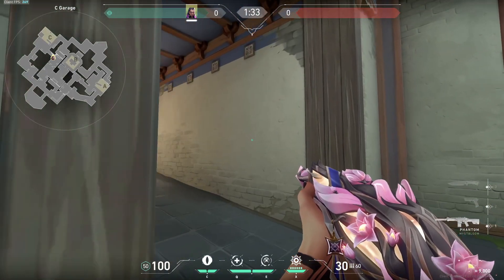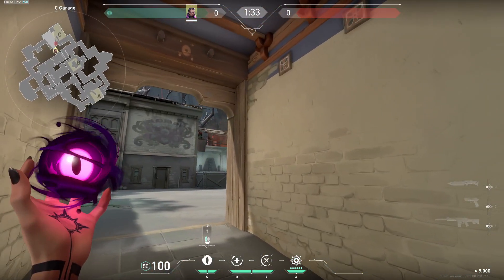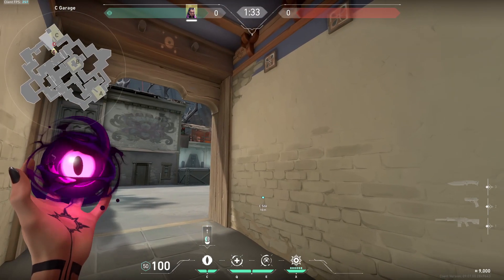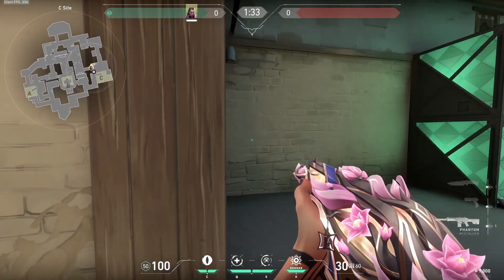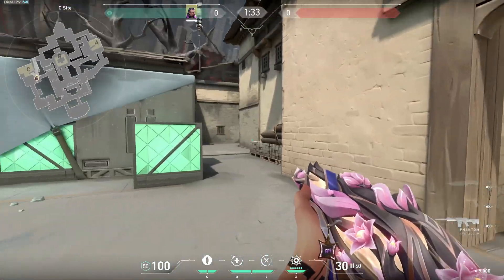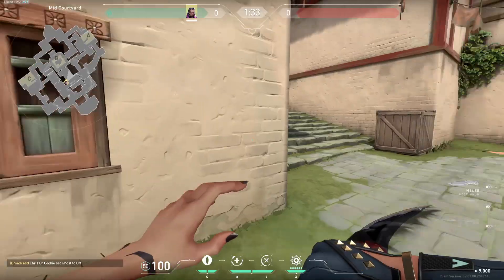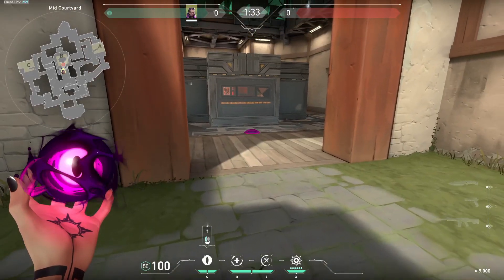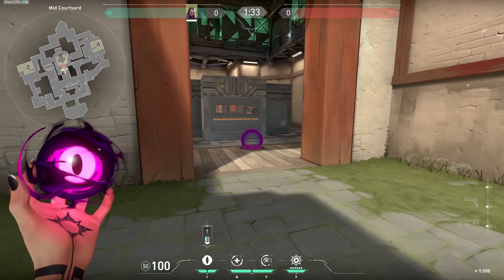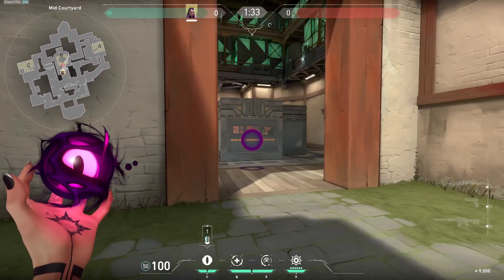Look towards garage window, then close, and after that scale toward close box, right side window, then towards site. Once you hit around here, your second blind comes in handy — flash toward the right around head level, just like on A, because this is a fairly common angle and people trying to CT trade are also blind. On B, the blind goes through the floor, so you have to throw it right at head level so it doesn't go through the floor.